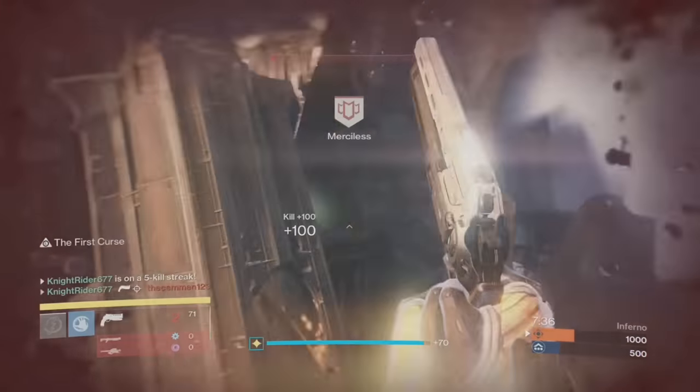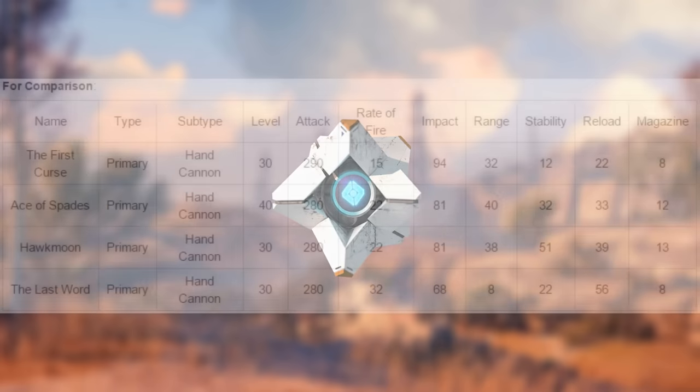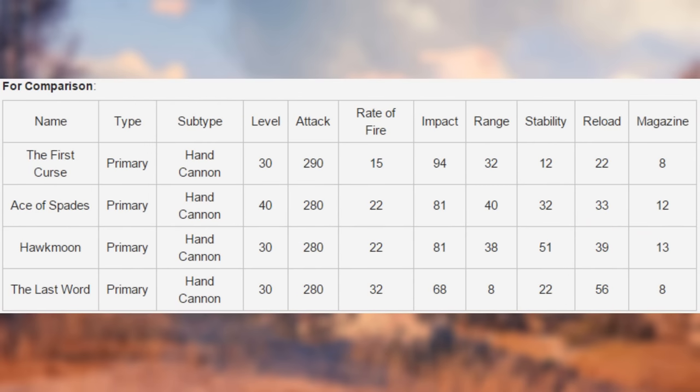Overall this hand cannon is up there with the Last Word — sure it doesn't fire as fast, but it holds its own. Looking at the graph comparison of different hand cannon statistics, the rate of fire on the First Curse might not be as good as the others, but look at the impact and range. The reload speed can always be boosted thanks to the Speed Reload perk. Personally I believe the First Curse stands well next to other exotic hand cannons — you can actually withstand gunfights against the Last Word and Hawkmoon, which shows what kind of hand cannon this is.